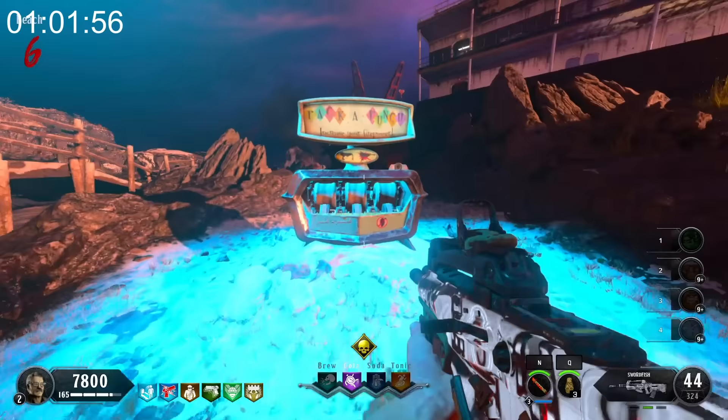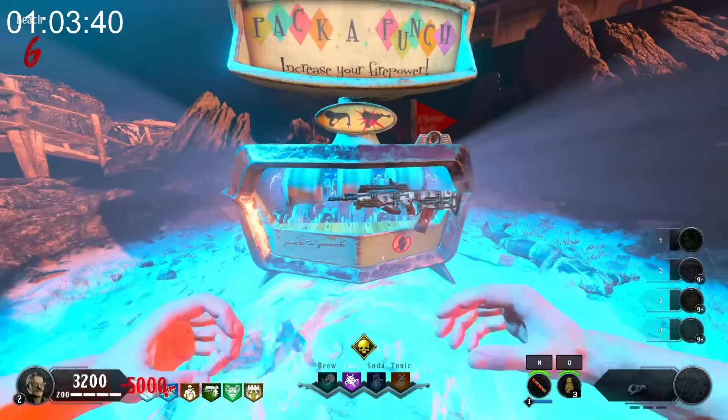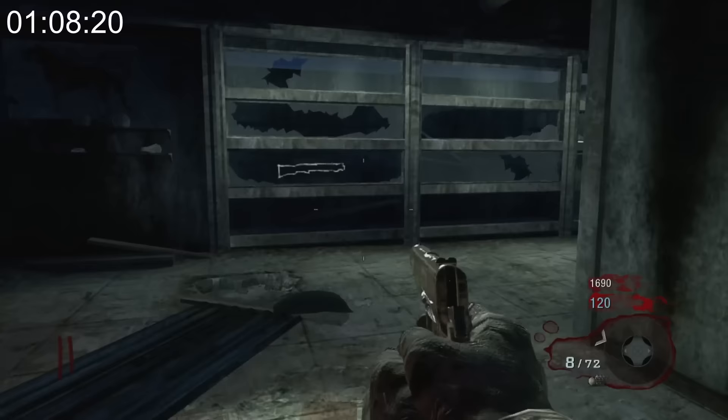In Black Ops 2, if you dolphin dive onto someone who's crouched, it'll down both of you. When you Pack-a-Punch all of your weapons in BO4, you'll see that your left hand is slightly smaller than your right one, for whatever reason.